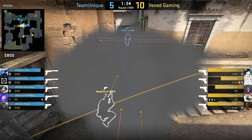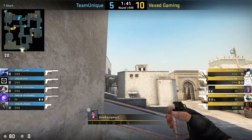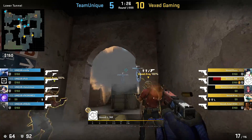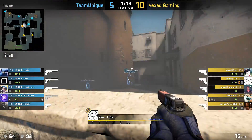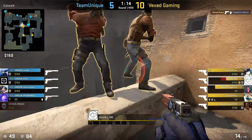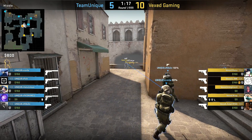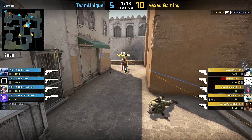Next up, Dust2 and Vexed Gaming with an idea that doesn't require any complicated lineups. Technically one guy needs to know the Xbox smoke, but you can even throw it from lower tunnel, which is easy — non-perfect is fine. They stack 3 guys in the Xbox smoke, wait for it to disappear, then triple peek short. It's already pretty hard to hit the Xbox peeking head from short, so imagine how impossible it is when you can see 3 heads.